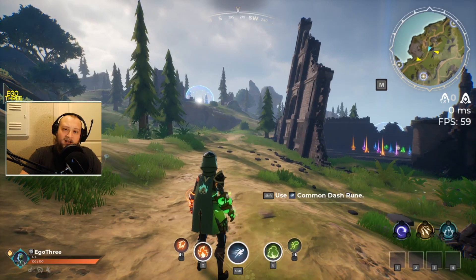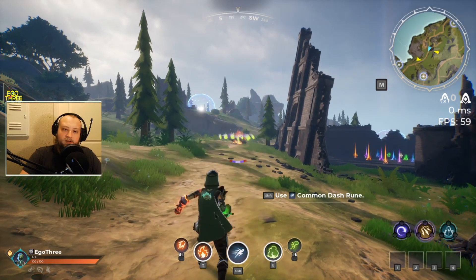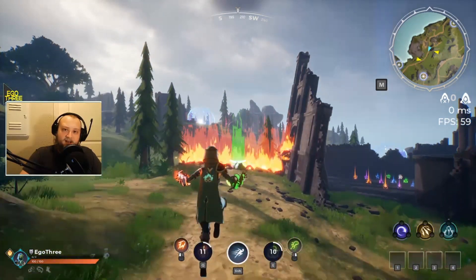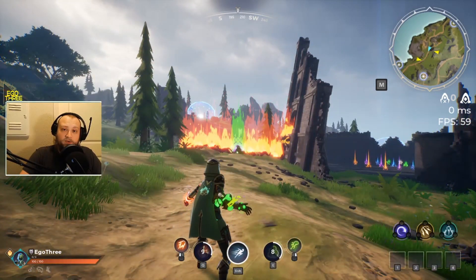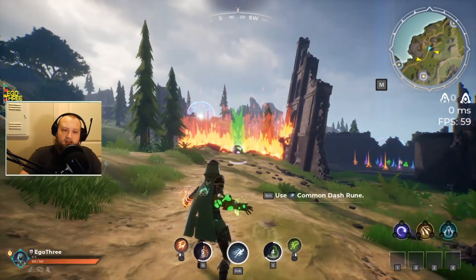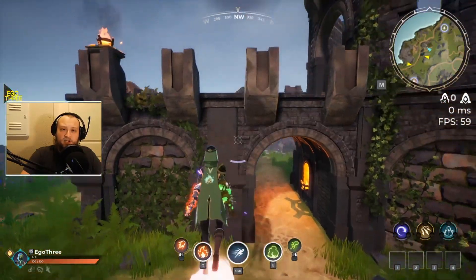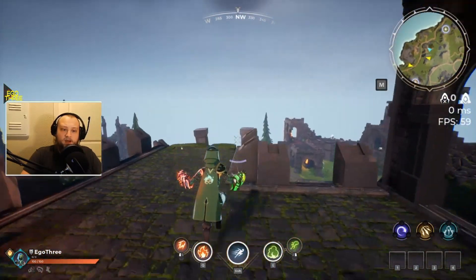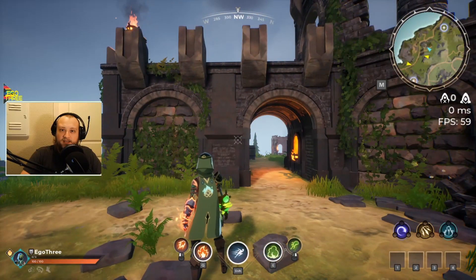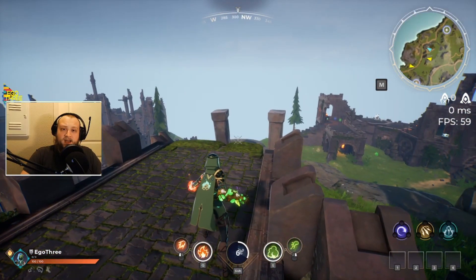Which brings me to my third point: mana control. Mana control is extremely important. Every ability that you use — whether it be your spells, your sorceries, or jumping — uses mana to some degree. The worst way you can use mana is jumping and levitating; it consumes a large amount of mana that will take a while to get back. Instead of jumping and levitating up to your destination, maybe try directional runes. Directional runes are runes like Dash or Shadow Step that can help you get to situations much quicker and with far less mana.